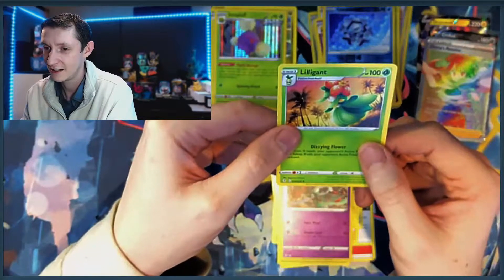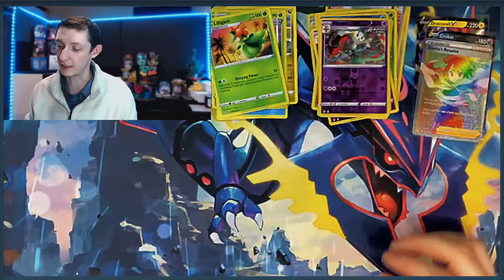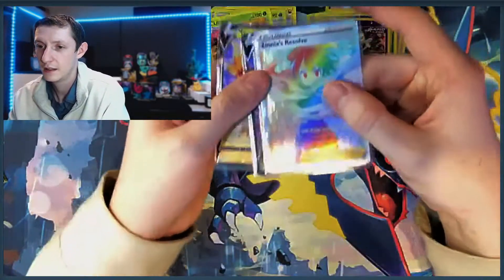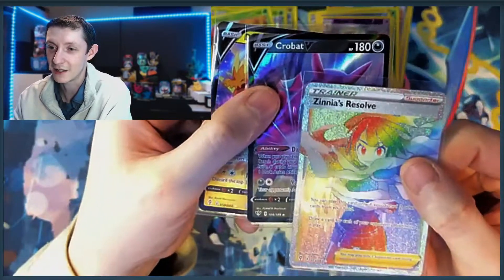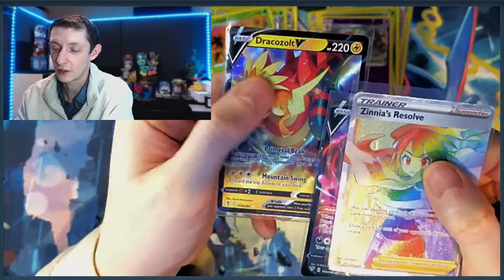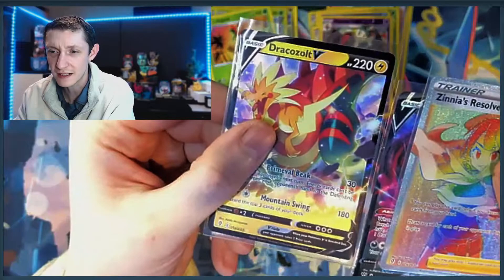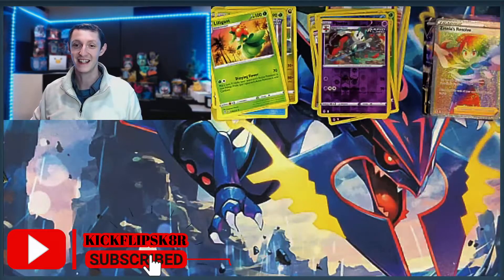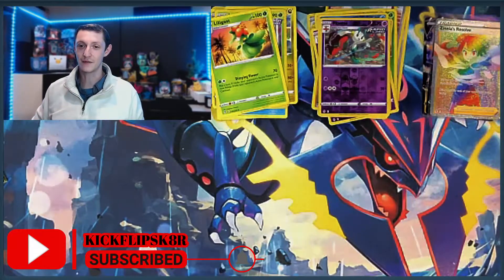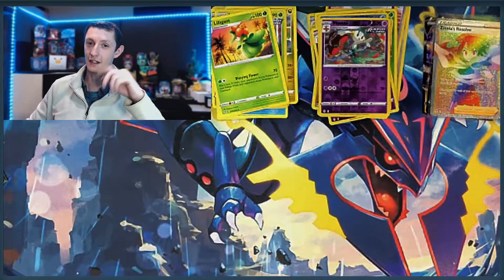Alright, well that's it for that. At least we got a couple things we needed - at least we got a Rainbow Rare, that's always great to see. Crobat V and a Dracazolt V - really cool, I don't see that card often. Anyways, that's what I got for you guys. Hope you liked the video - hit that like and subscribe button. I post every Monday at 10am so be on the lookout for the next video. I hope you had a good weekend, and I'll see you guys in the next video. Peace!